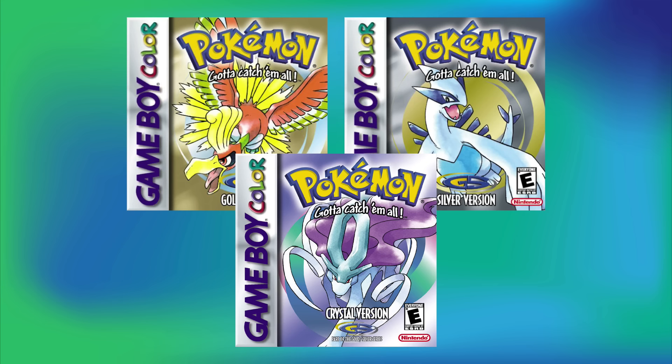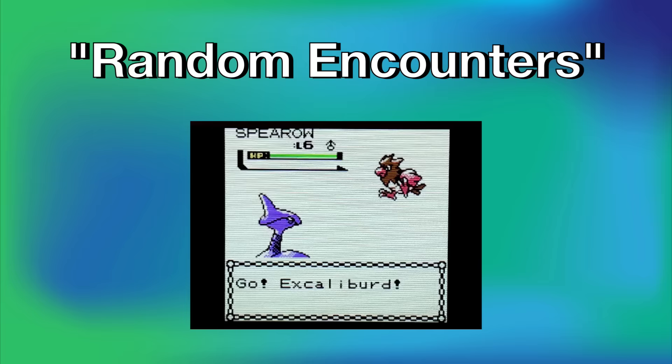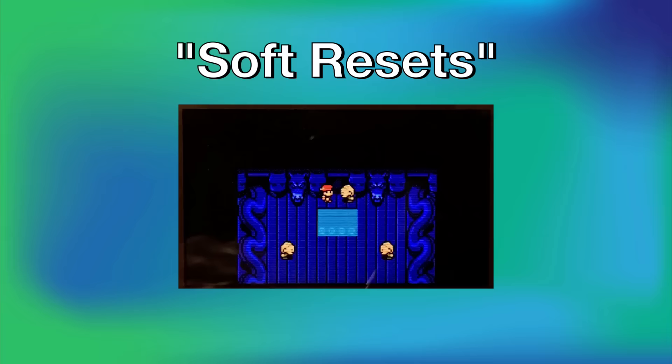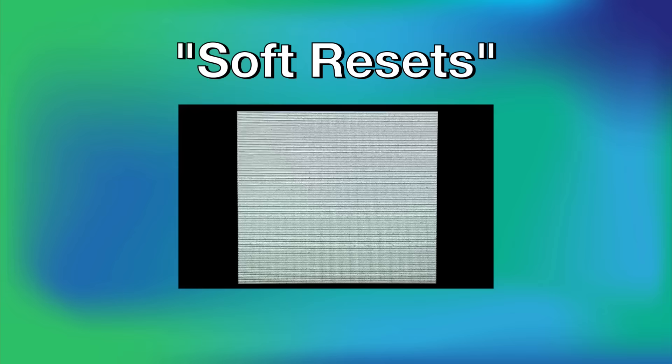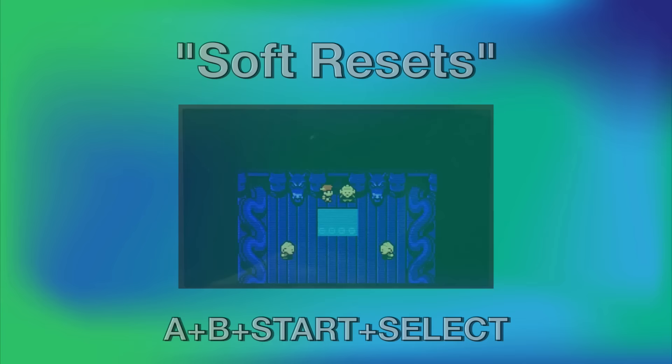Moving forward starting with Generation 2 — Gold, Silver, and Crystal — when shinies were actually introduced, we have two main ways to encounter shinies: random encounters and soft resets. Random encounters are simply walking around in an area where you can encounter Pokemon until you get a shiny. Soft resets are when you encounter a Pokemon and soft reset the game using A, B, Start, and Select all at once. These are typically used when you can only obtain one of a certain Pokemon during a save file, like the Starters or Legendaries. As these methods are present in every game moving forward, I will not mention them in later games unless there is something new to say about them.